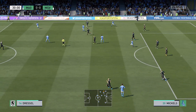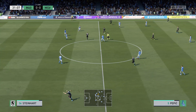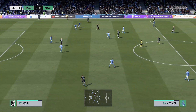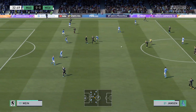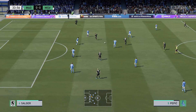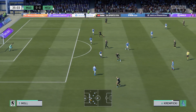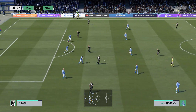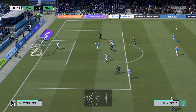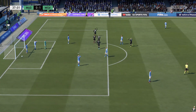1860 looking very comfortable when in possession. Janssen doing well to keep the ball — can they get in behind them? What can he do from here? Janssen with plenty of forward momentum — can they produce? Can he put them in front?